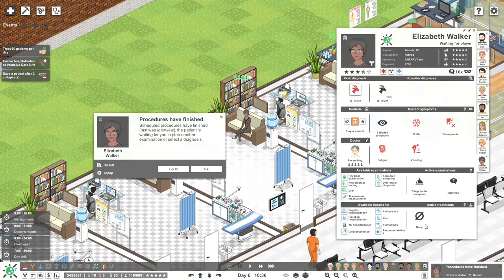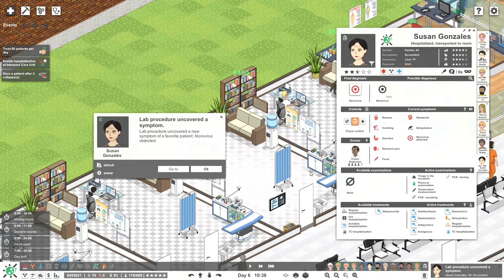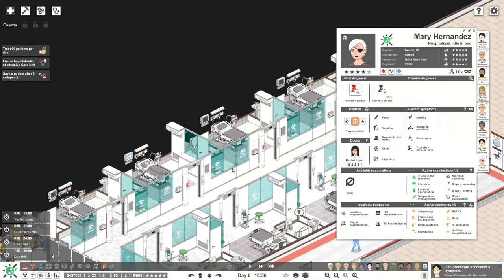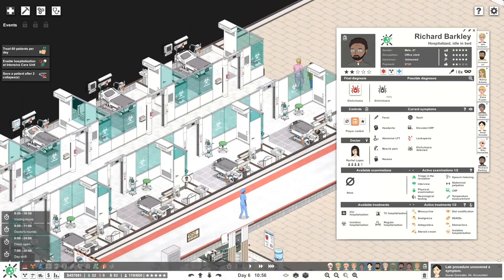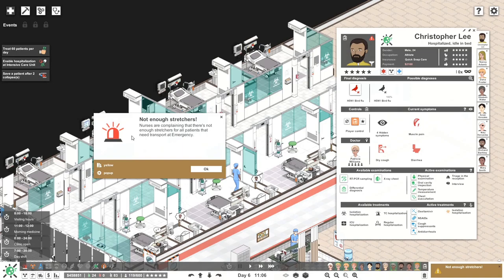Let's get that treated — that sounds nasty. Some recommendations — nothing flashing so you should be okay. Regular hospitalization it is then. Norovirus should be figured out over here — let's throw in the stuff. Let's go over here to isolation — this is bubonic plague, nothing flashing, all symptoms covered. This guy — I really don't know why he's in isolation. We've got HPS over here and this is our H5N1 bird flu person, now coming in. Not enough stretchers.